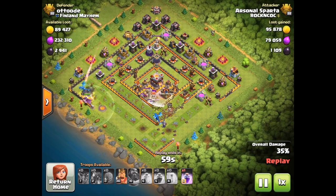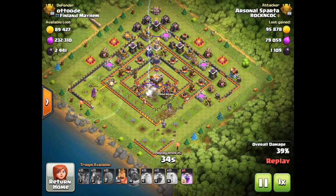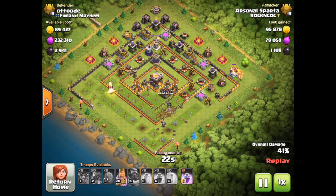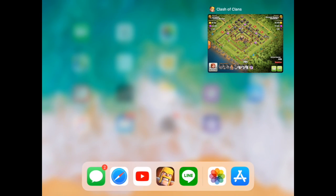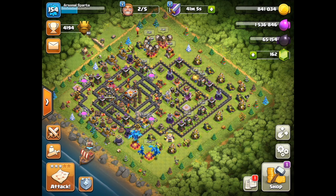That is the number one key to a successful air attack: the funnel. Pretty much the number one key to any attack, actually. With air attacks this is very important because you have got to watch out for those edge buildings — you do not want them getting in the way and ruining your attack. As you can see that last replay went horribly bad. Do not make the same mistake I did or else your attack will fail.